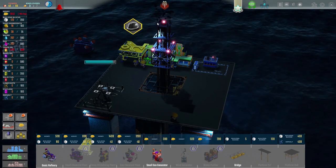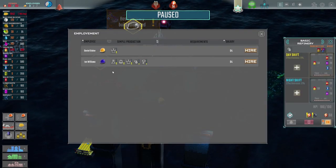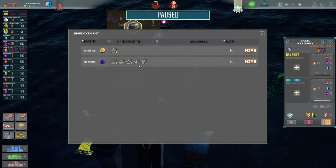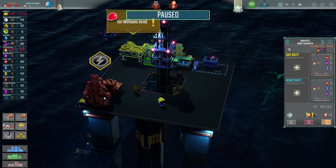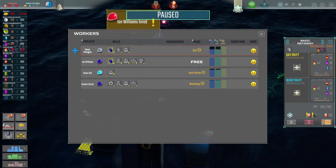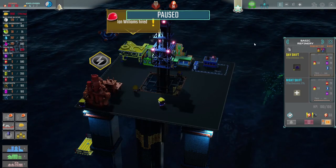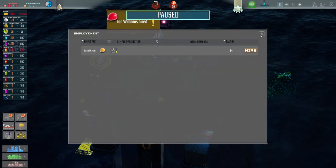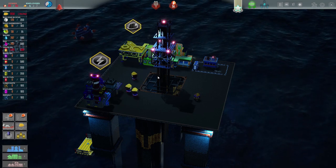We'll get this constructed and then we need to put somebody in there because we've maxed out crude oil - we can't gather any more. The refinery is complete. Ian Williams, you come in and go and work in there in the day, please. Owen's quite good at that as well, but he's the drill man. Ian, you can work in the refinery in the daytime. We've got no staff at nighttime and our pool of staff is very minimal. I'm not entirely sure when that refreshes. Everyone's just sort of mooching around at the moment, just looking a bit sad.